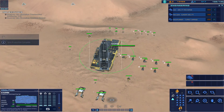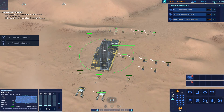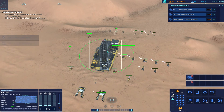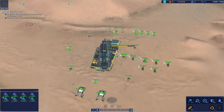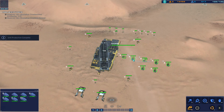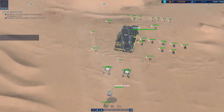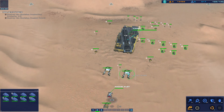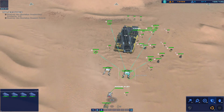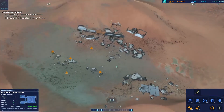I wonder if I just launched hit and run strikes, do I still get the resources? Let's do this. Alright, let's hit these guys over here. I'm gonna need another salvager attack.